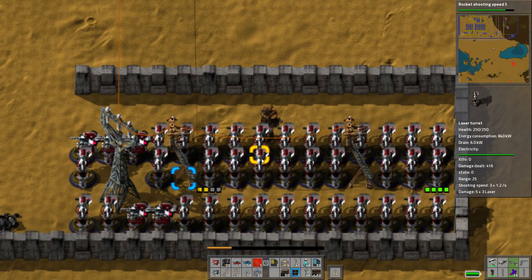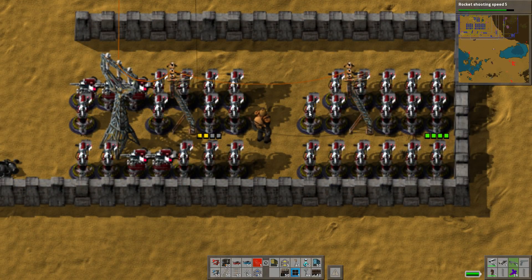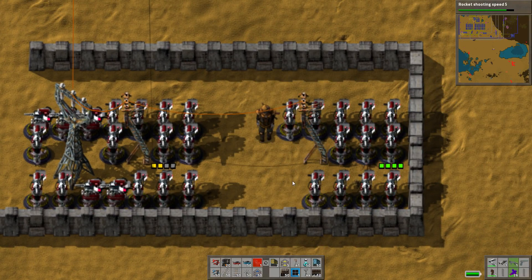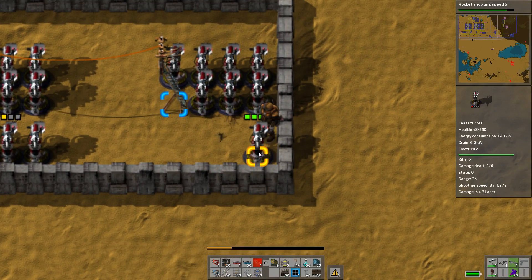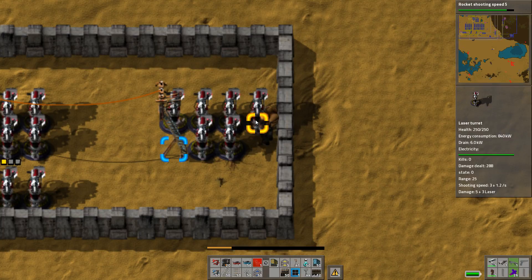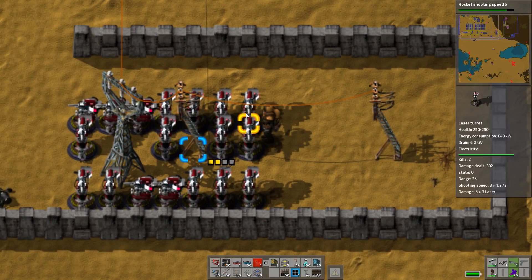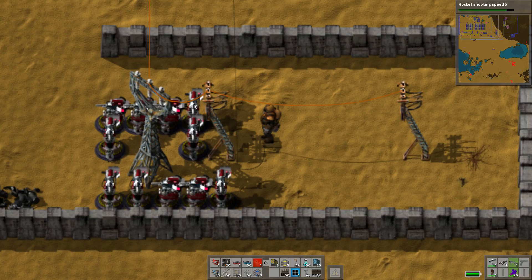Obviously this is not ideal because if we get attacked by aliens while we're removing these, there won't really be anything here to defend us. So we gotta be kind of quick about it — not too concerned about the electric poles.